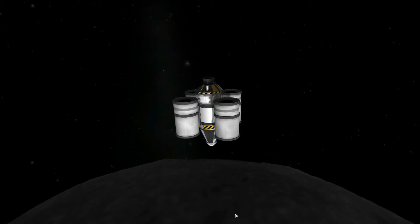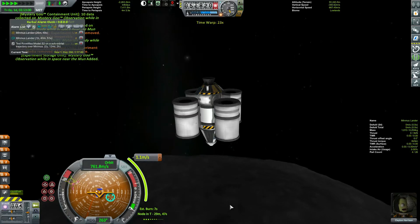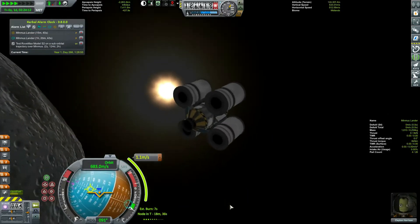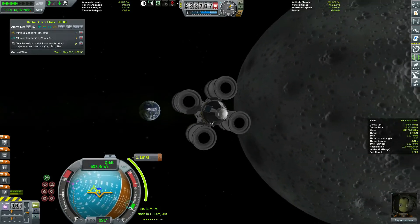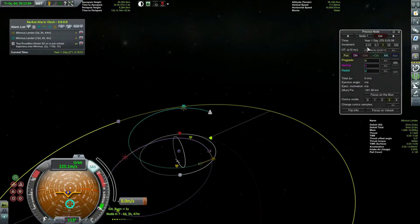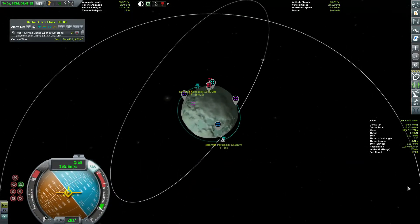He did a quick flyby of the Mun for a gravity assist, which seemed like a good idea at the time. However, without an antenna on this thing — I totally forgot the antenna — I couldn't use maneuver nodes. The dark side of the Mun was very dark. So I used my mods 'Drop a Maneuver Node' and 'Precise Node' to create, edit, and delete maneuver nodes whenever I wanted. Sure, it's cheating, but it would have been so annoying otherwise.